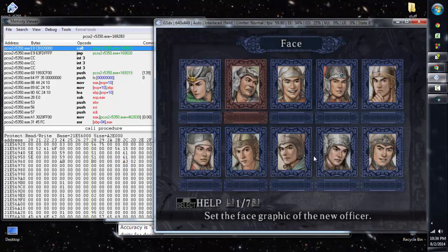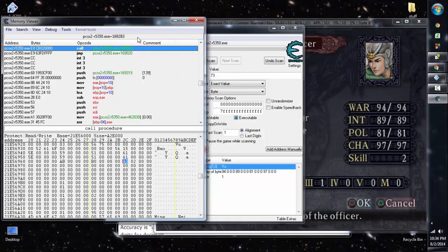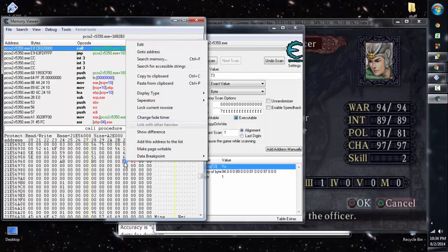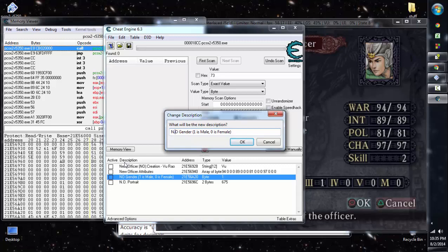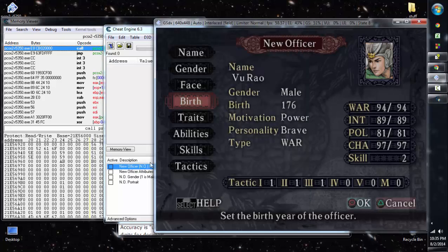The byte reversal tells you that addresses associated with each other are stored in reverse order — from lesser to greater significance. Let's look at birth year: changing it to 177 changes the byte to 0xB1. B is 11 in hex, 16 times 11 is 176, plus 1 is 177. We'll add this byte to the address list as 'N.O. Birth Year'. Note that in the formal officer registry they subtract 100, but that's different from here.